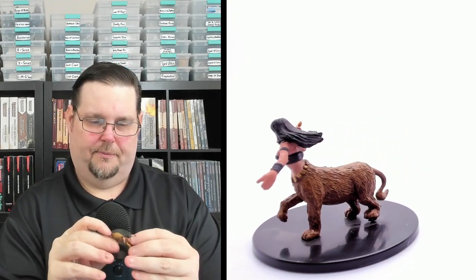Number forty-two is Alamy the Lamia on a large two-by-two base — a bit dusty, apologies. She's actually a pretty small miniature for a large base but she looks good: flowing hair, a curved dagger or dirk, on a mountain-lion-type body, and a little necklace around her waist. Beautiful miniature. Alamy, number forty-two of 65, uncommon, large two-by-two base.